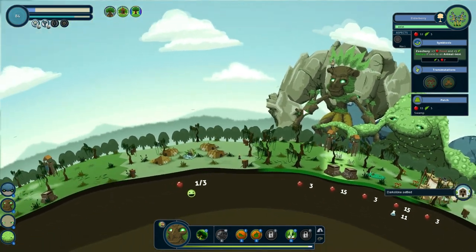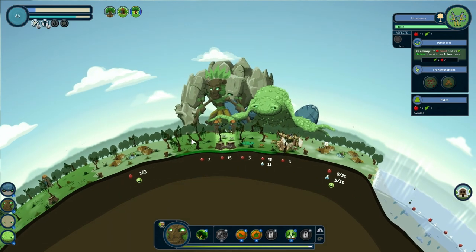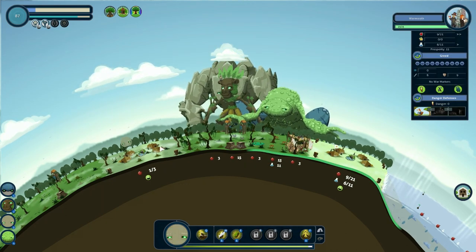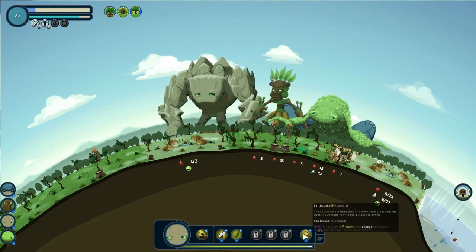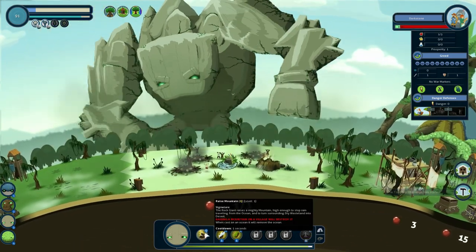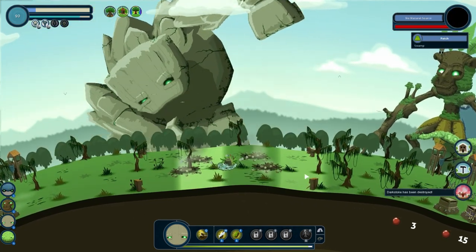Dark stone settled. Okay, so here we go — we got two rivaling swamp biome villages. Eventually they're gonna start getting greedy over time. However, I don't want to manage another swamp biome, so what I'm gonna do is I'm gonna destroy it. It does not need to live. The giants giveth and they taketh away.